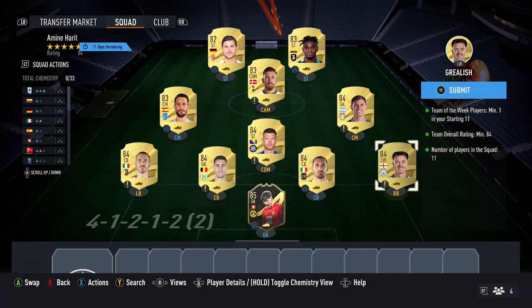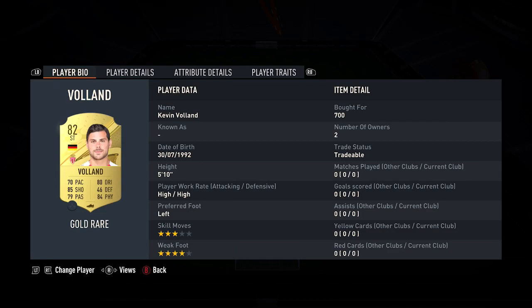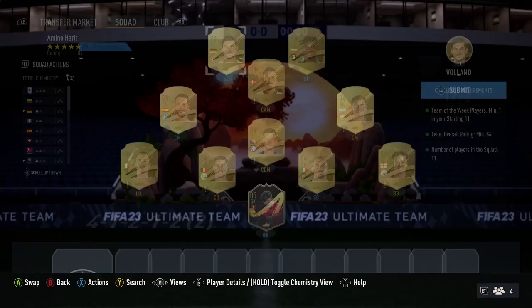Next up, you want to pick up 6 x 84 cards. These six — currently the cheapest at time of recording — cost around 2,500 coins each: Martinez, Grealish, Cialini, Gekko, Castils, and Bonucci. Then you want to pick up 3 x 83 cards, around 850 each: Luis Alberto, Hoiberg, and Zapata. And finally, the cheapest 82 card you can find — Safolland — picks up at 700 coins, and that completes that squad.